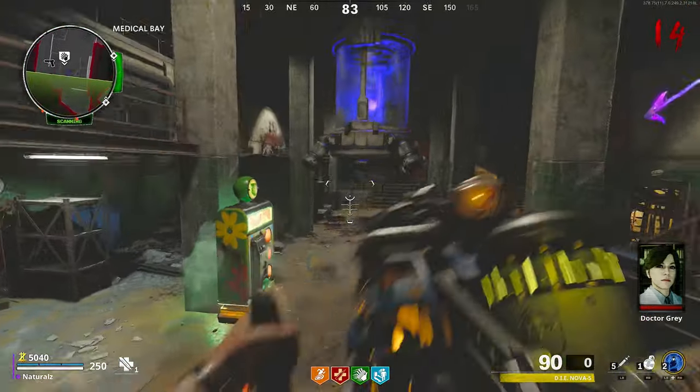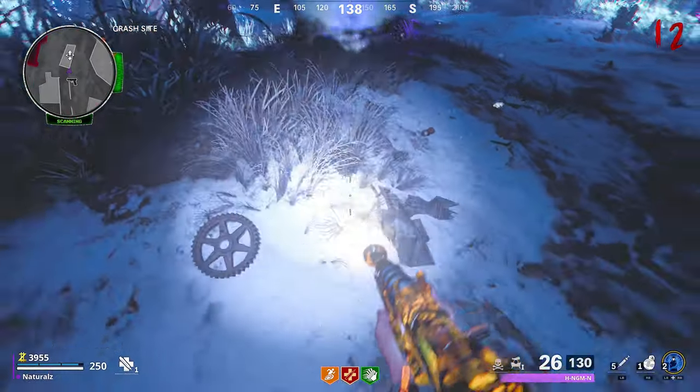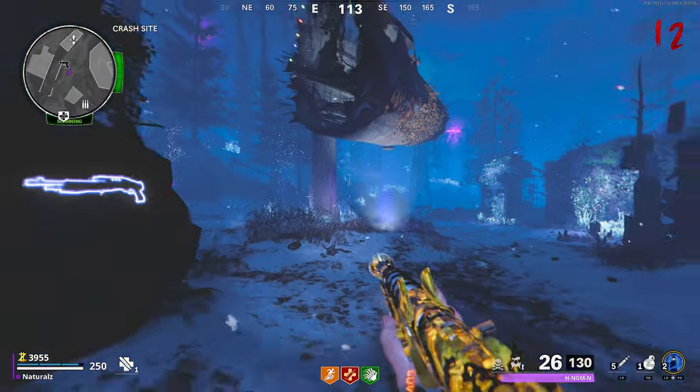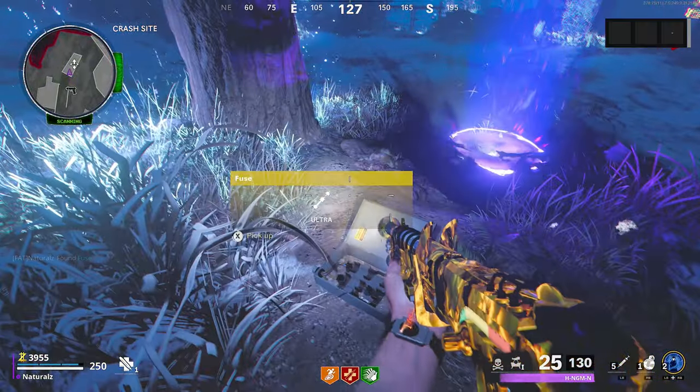Go down to the Speed Cola room and shoot the arm that is shown on the screen — this is the second upgrade. While in the dark ether, shoot the box to get the fuse under the floating plane.